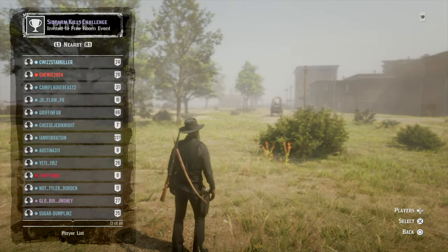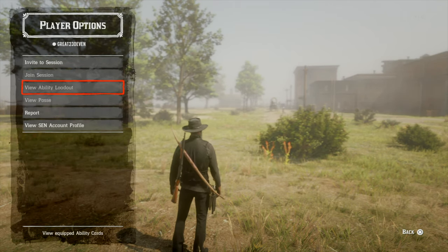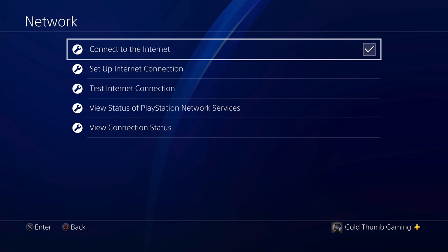First thing you're gonna want to do is go to your settings and hover over the connect to internet option, so that when you double tap back into the game you can double tap back here quickly.